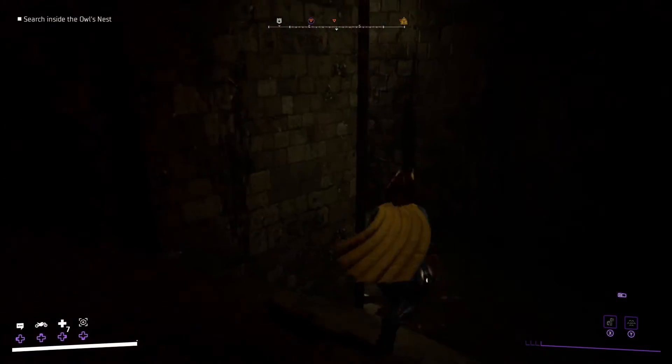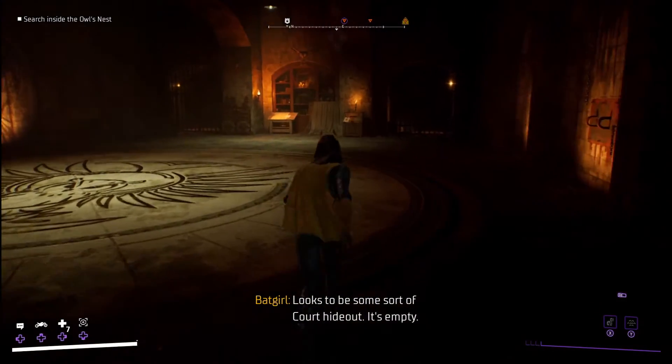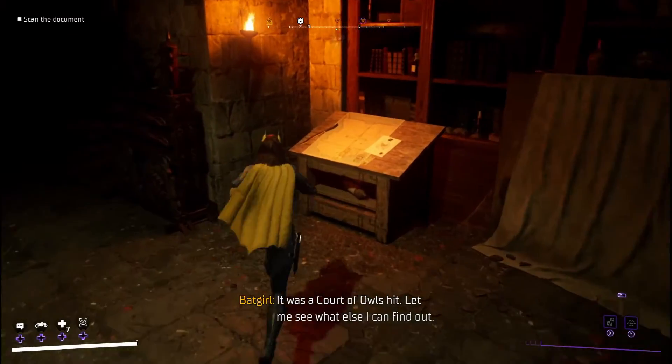Drop down and make your way past the bloody shrine and into the large chamber. On the far side of the room, the objective marker will lead you to a document. Use your AR scanner on it, and a cutscene will play. When it ends, head to the nearby desk and investigate it.